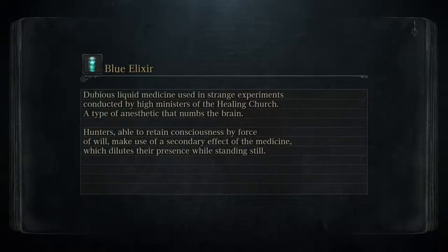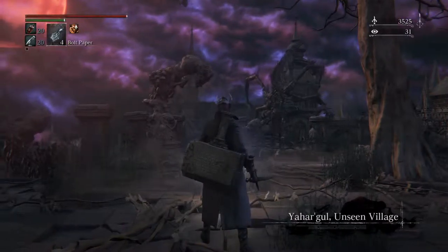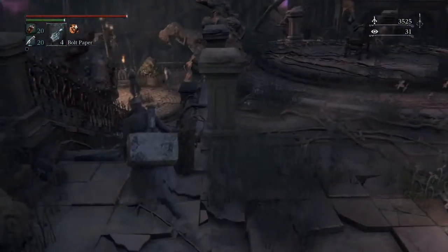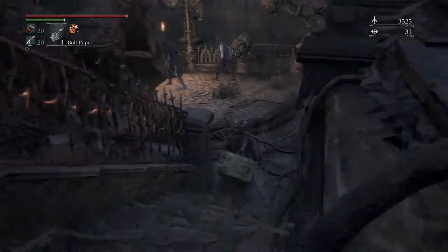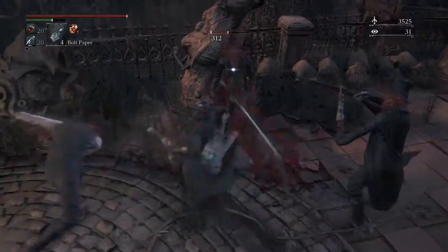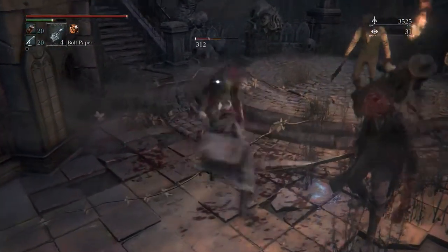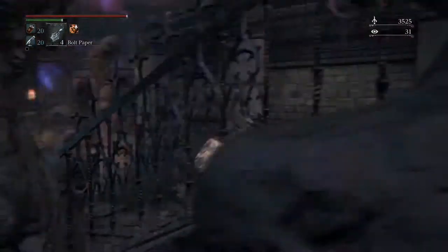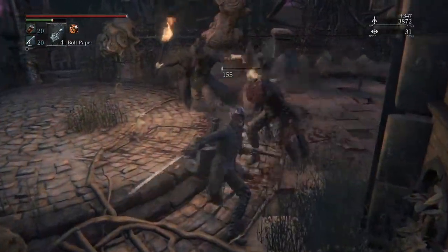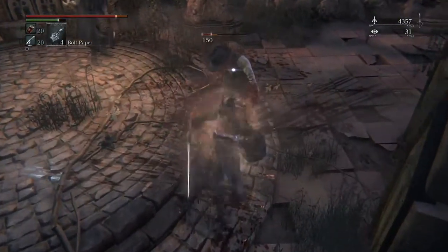Bone Marrow Ash comes from Hemwick Charnel Lane — we were just there not too long ago. Alright, so now we're at this messed-up place again. All the enemies are like red and explode every time you kill them. It's basically about getting down this bridge.